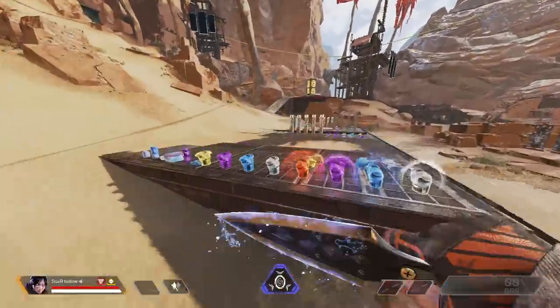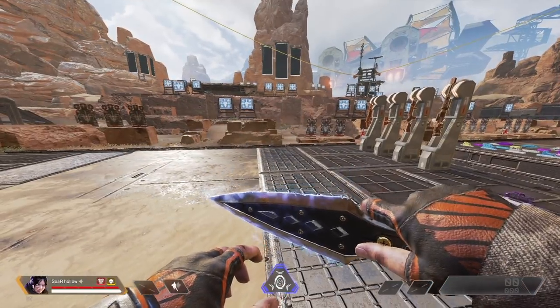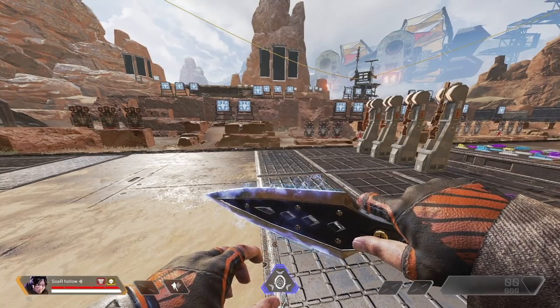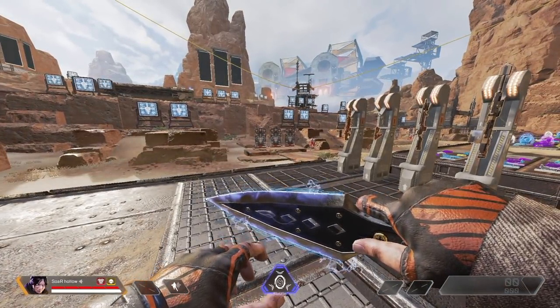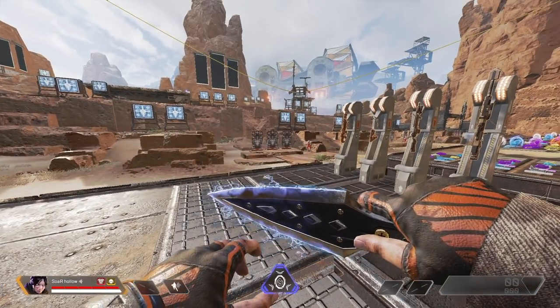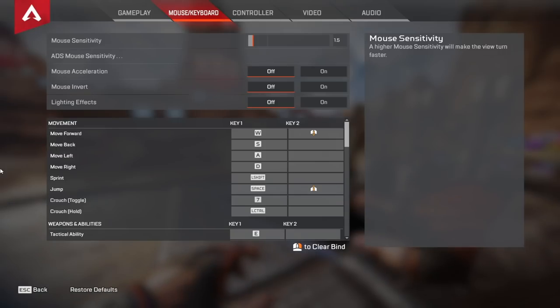I prefer hold to crouch over toggle because I like the fluidity of my movement. Pressing the control key allows me to crouch and letting it go allows me to uncrouch, as opposed to separating that into two separate inputs. I don't like having to press control to crouch and then press it again to uncrouch — it just disgusts me. You can use toggle crouch if you prefer it, especially if you come from Fortnite, but I personally just hate it.